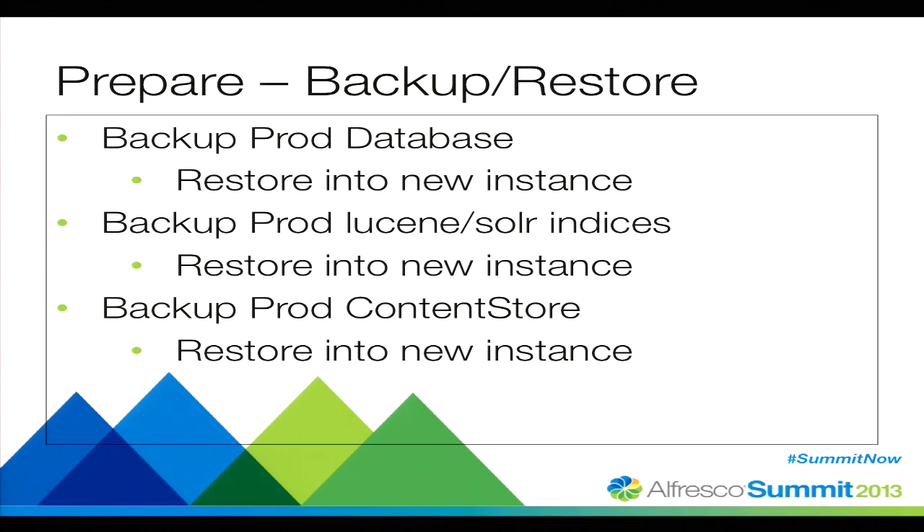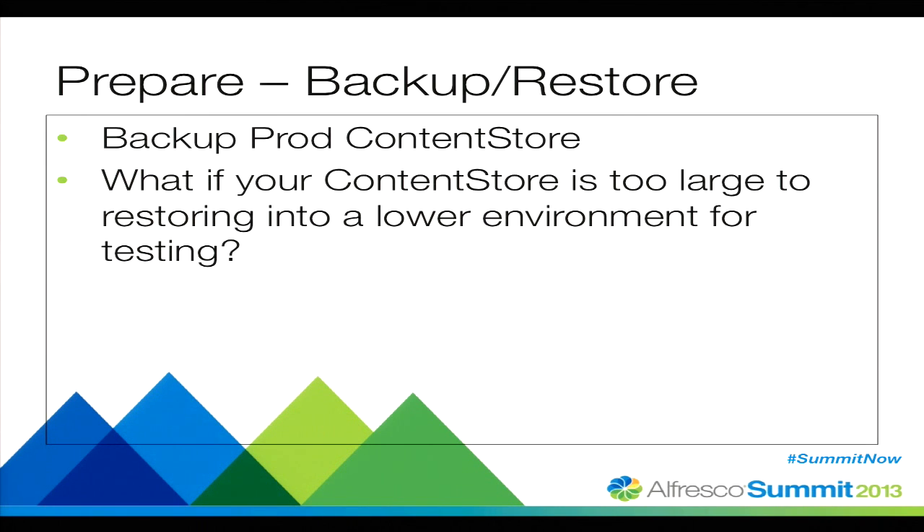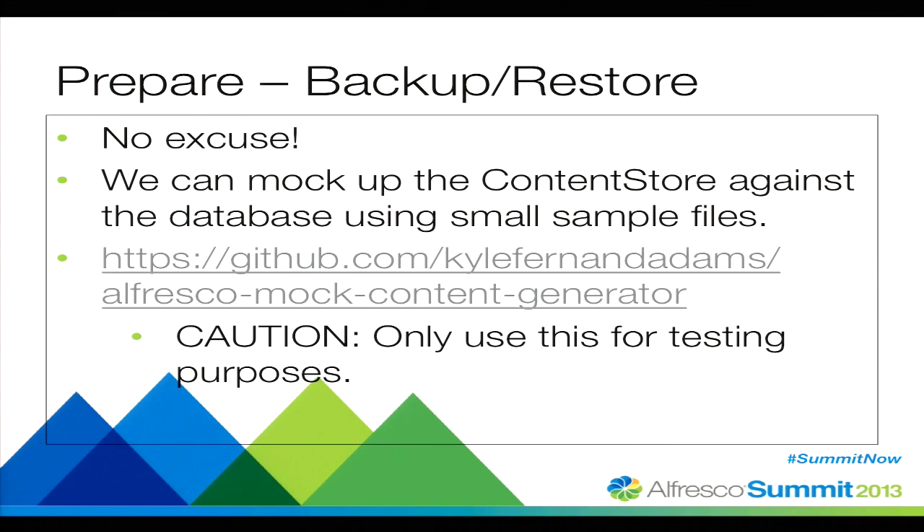We want to back up Lucene or Solr and back up the content store, then restore that into a brand new environment. No in-place upgrades — zero in-place upgrades. A common question is: our production content store is huge, how do we back that up and restore it into a lower environment when we don't have that much storage? I've actually built a shell script that queries your database, gets all the content URLs for the items in your content store, and replicates that content store with small files. That should cut it down to size — no excuse to not replicate your production data set.